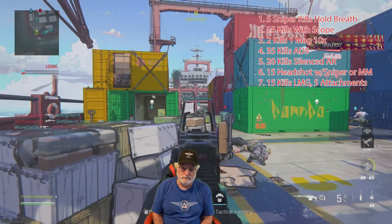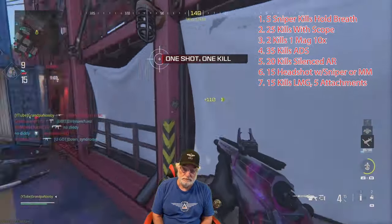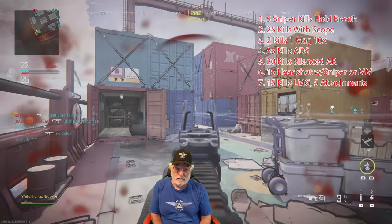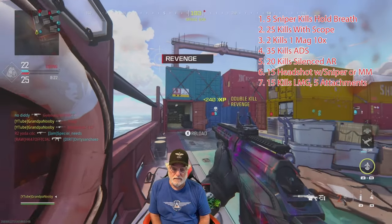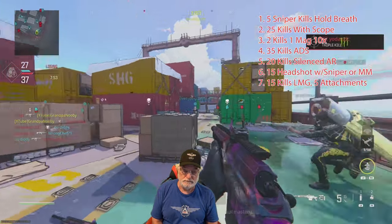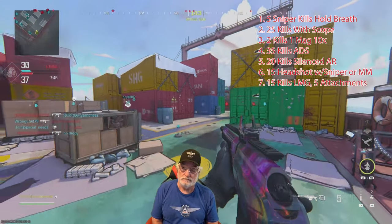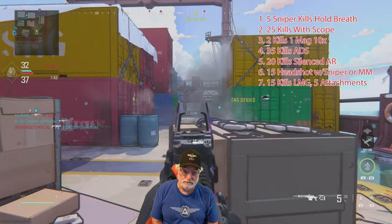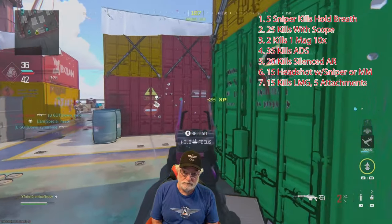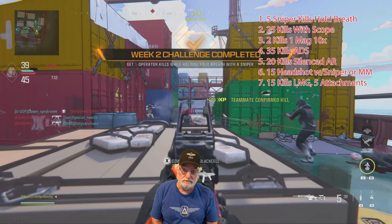I'm tracking the challenges in the upper right-hand side to make it easy to organize your own strategy. We're starting with holding our breath — 25 kills with a scope, two with one mag, 35 ADS, and also number six, 15 headshots. Five of the seven challenges can be accomplished with a single shot of a sniper rifle. I'm using the XRK with a Jack Glassless, concentrating on holding my breath and trying for the headshot. There are the five breath kills, and I'm trying to get two with one magazine.